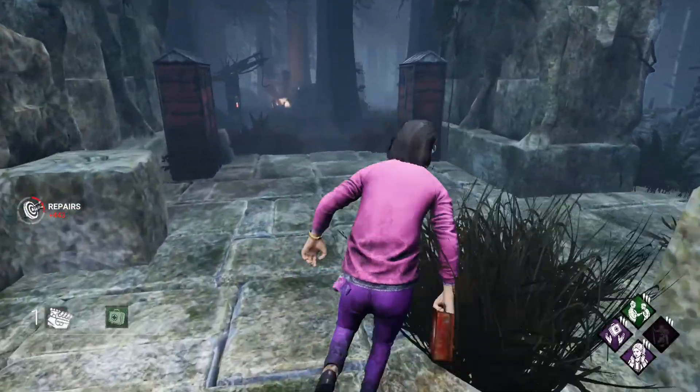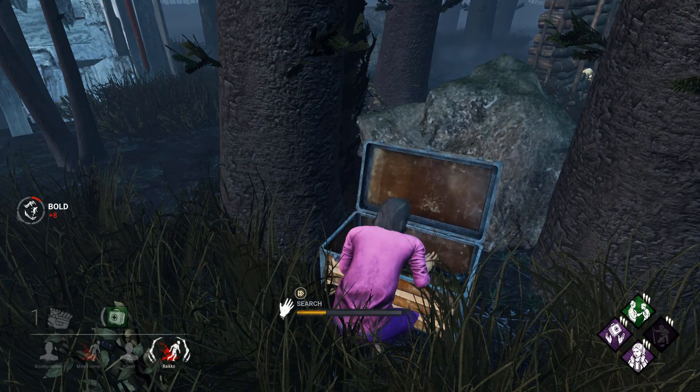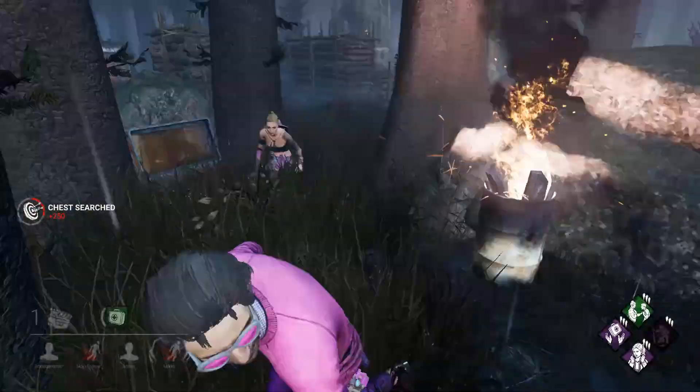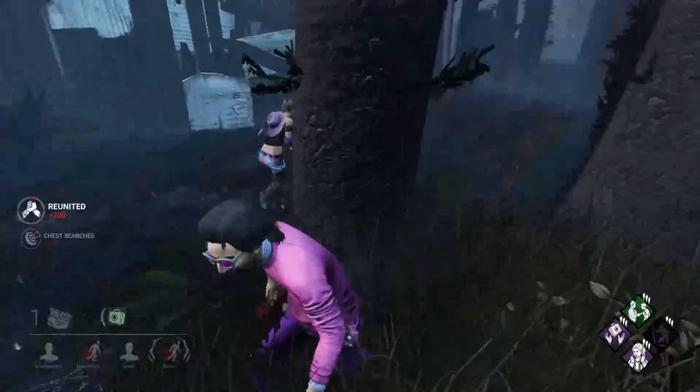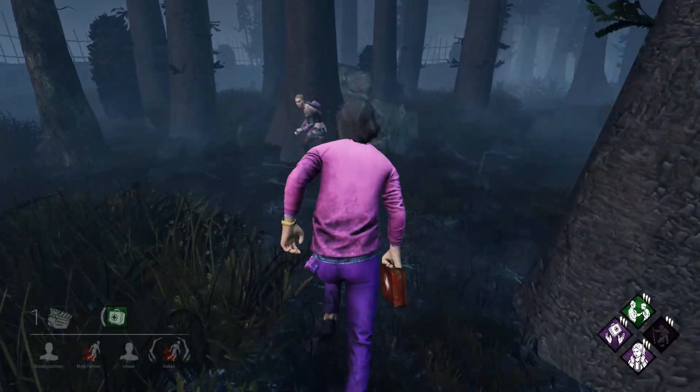Gens are not done that fast — don't even worry about it. I'm just gonna open this chest so someone can get a free green medkit. You can take that — you don't want it? You got a flashlight, what are you doing?